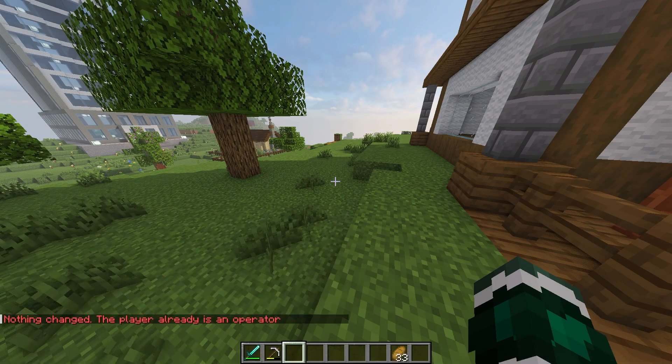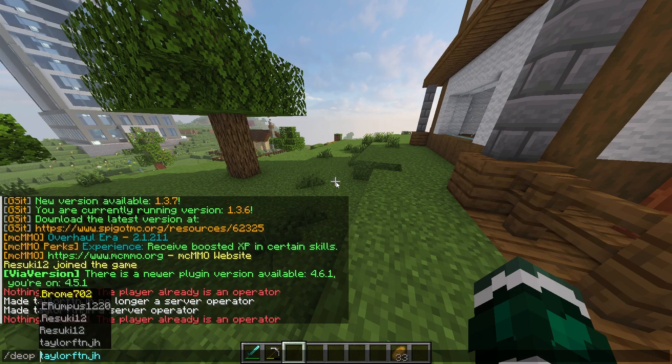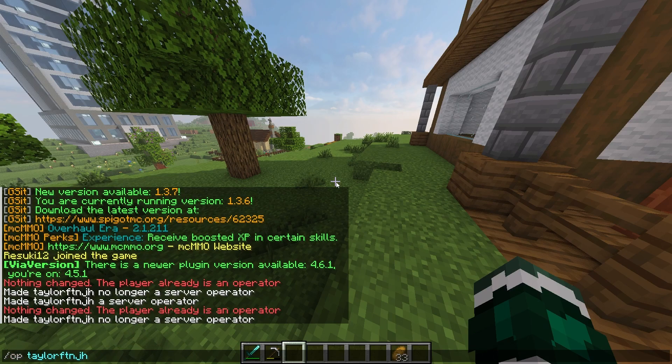I also want to op my friend, so I'm actually going to go through the process of op-ing and de-op-ing here to make sure it's working, and make sure that I have in fact opped my friend by doing slash op and then my friend's username. Now we're both opped on the server.